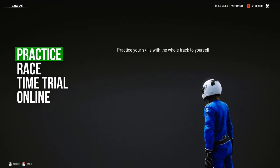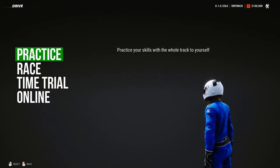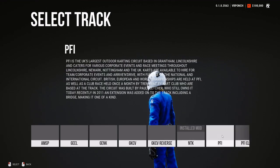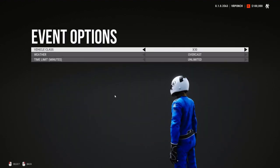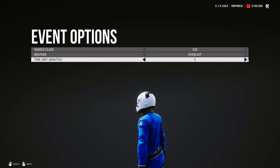For now we have only the practice, race against AI, and time trial against other players' ghosts. Online is still not active. We have like nine real-world tracks — I love the Atlanta Motorsport Park, it's a really nice track. There's also an option for weather and the length of the practice; you can limit it to four minutes.